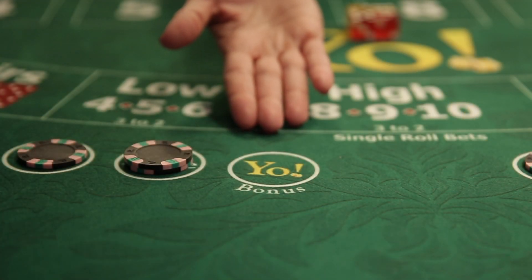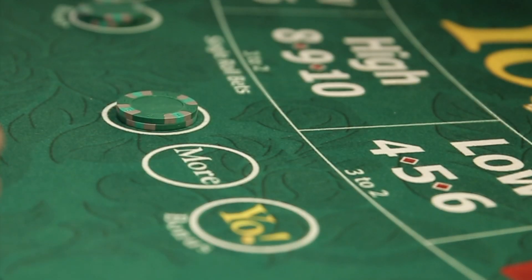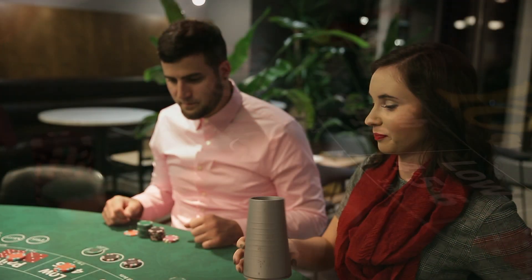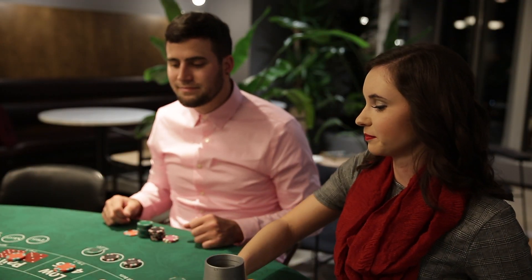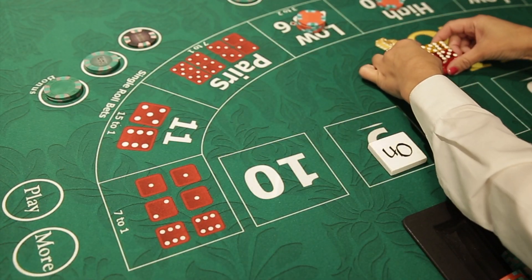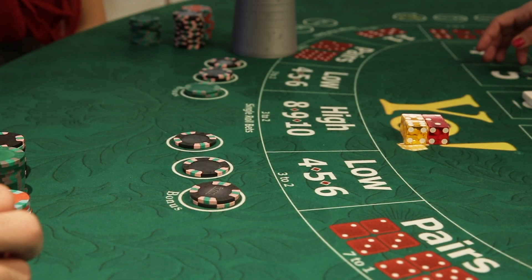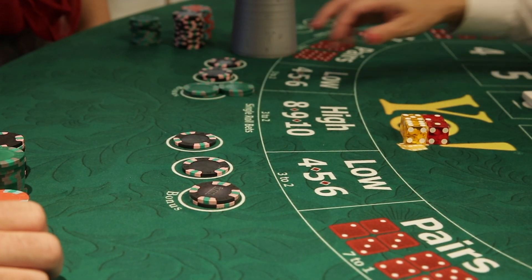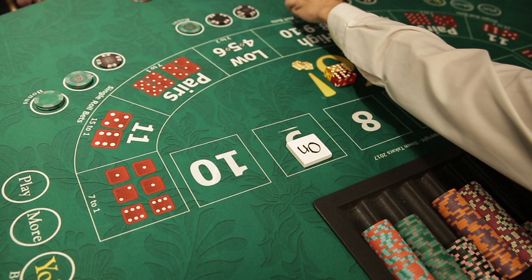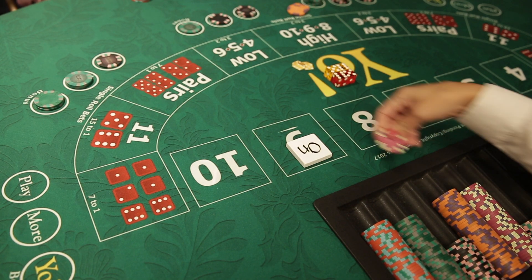Players can also bet the YO BONUS wager. Both bets are optional, but must be placed immediately after the point is established, and both require to stay in play until an outcome is determined. The YO BONUS only wins when an 11 is rolled by the bonus dice. When an 11 is rolled, the dealer will place the bonus dice in the front and the game dice in the back, letting surveillance know that a bonus has been rolled and should be paid. The bonus payouts are determined by the simultaneous roll of the game dice.